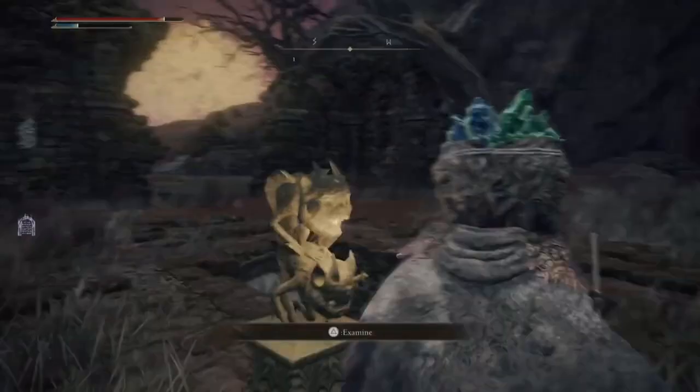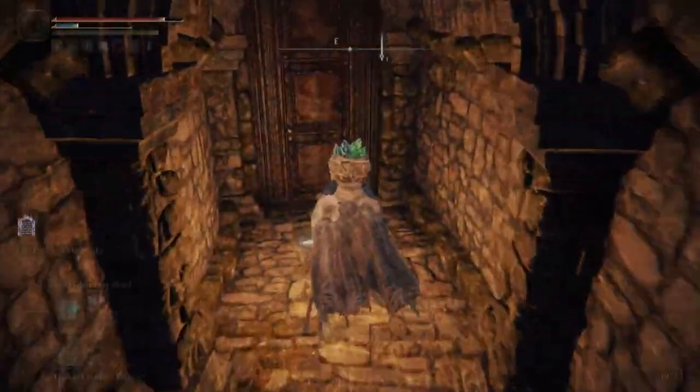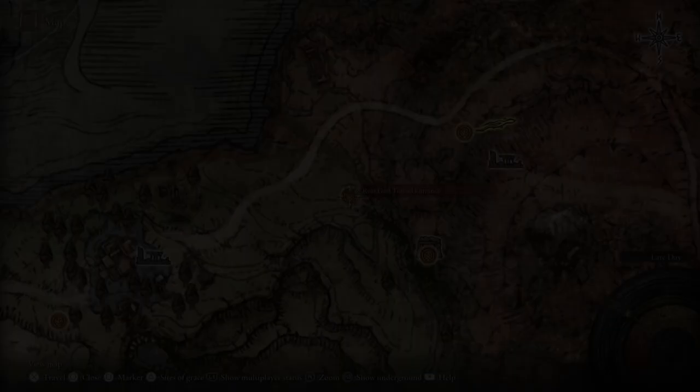If you are interested in a crit build, the Sword of St. Trina is another good weapon to pair with the Dagger. It also requires a Stonesword Key and is located in the Forsaken Ruins near the Rotview Balcony Site of Grace. This is one of the only sleep weapons in the game, so I highly recommend getting it, especially now that the 1.04 patch has decreased the time it takes to use its weapon skill.